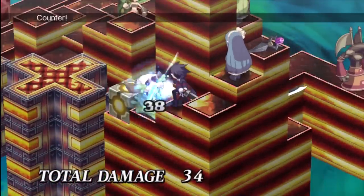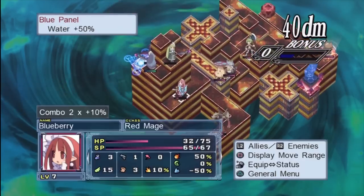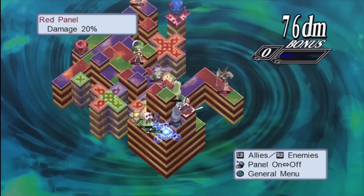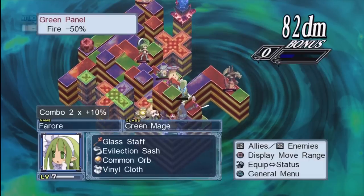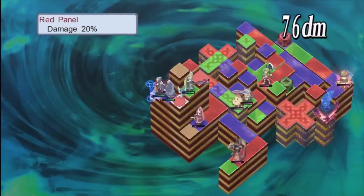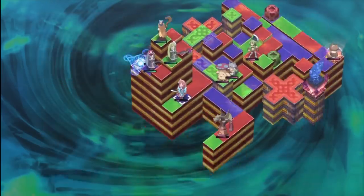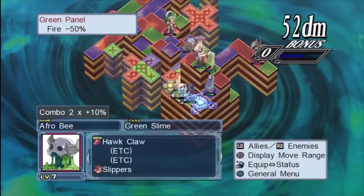You can make dashing to the exit easier by getting lots of shoes from the store, since shoes increase your movement — slippers, falcon shoes, ninja tabi, cross trainers. The trick is: take a character out, change their equipment, put all three shoes on them, move them, and then put their normal equipment back on. It doesn't count as an action — you can change equipment as many times as you want before the character performs an action, so you can move a good distance then put tough armor back on so you don't die.